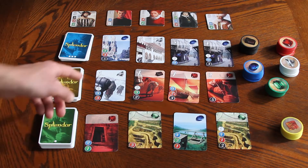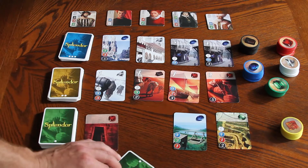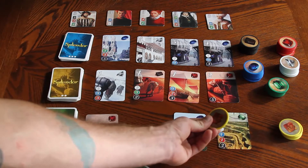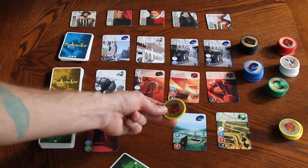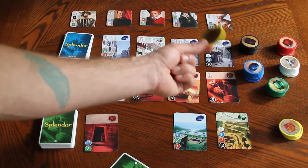Another option is to take one of the cards in the supply and put it face down in front of you, which is called reserving it. When you reserve a card, you also get to take a yellow chip. You can only take yellow chips when you do a reserve action, and the yellow chips are wilds — they can be any color you need when you spend them.